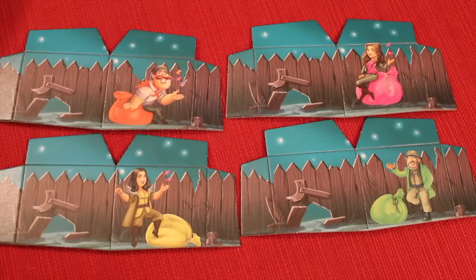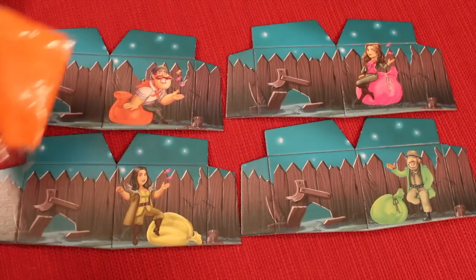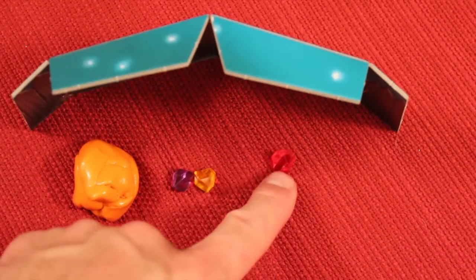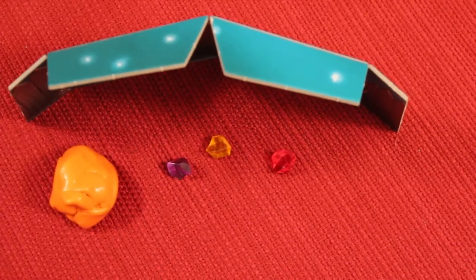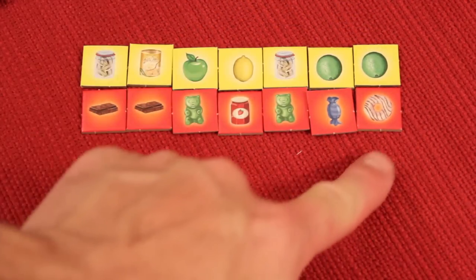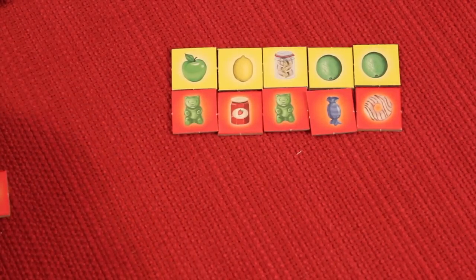In Smugglers, you'll pick your color by taking one of these player shields, where you'll be hiding gems behind, and you'll also get some putty of that color. Behind your shield, each player will get three gems: a sweet, a salty, and a stink bomb, along with that clay. What you're trying to do is be the first person to get either seven of these yellow salty treats or seven of these sweet treats, or five of both.